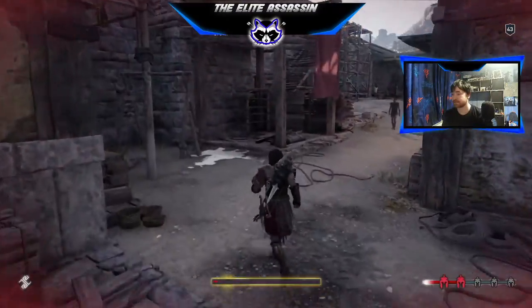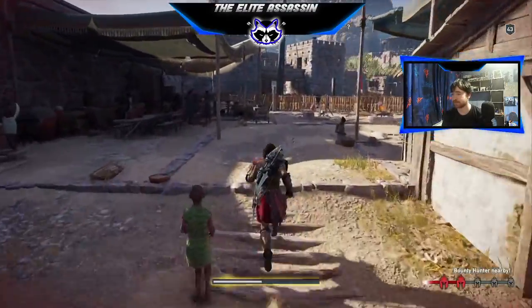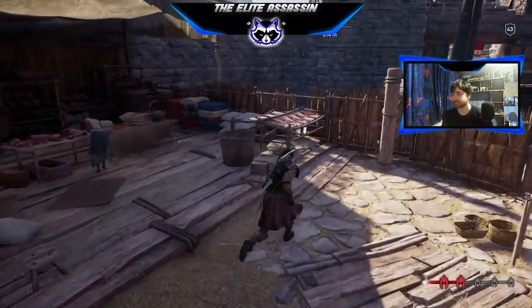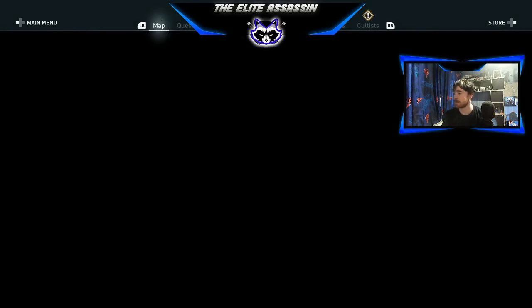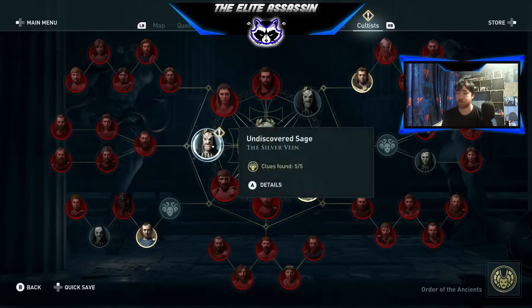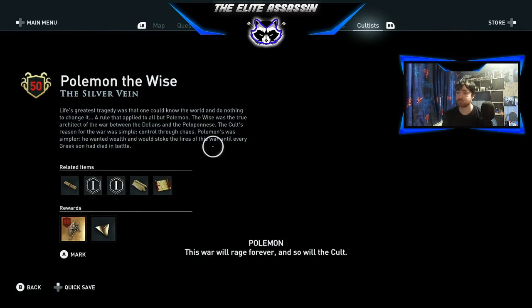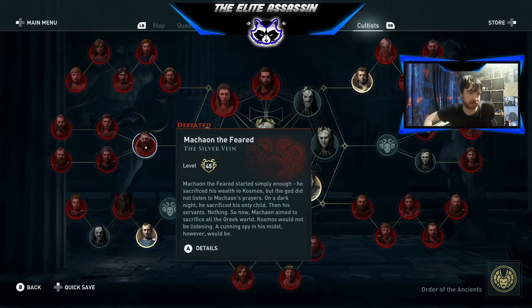I'll be looking over there. We can be clear. There you go, full health again. That was how you kill — whatever his name is. That now gives us this guy. He's going to be level 50, I guess. Yep, level 50. That was how you kill March on the Feared.